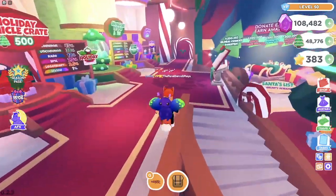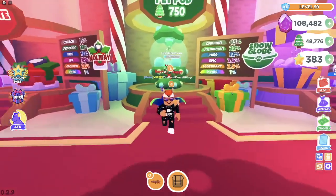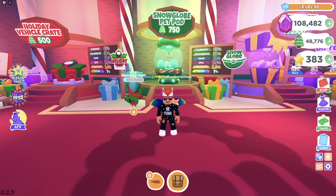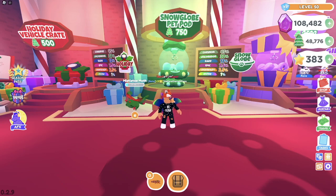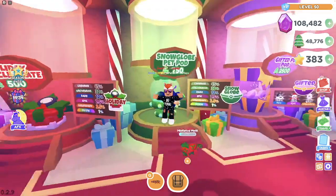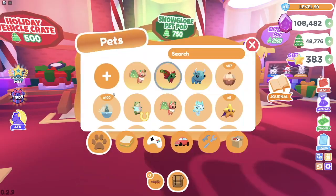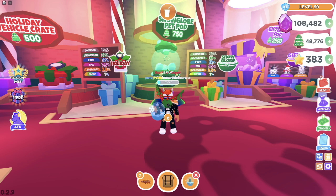In case you didn't know, the Snow Glow Pet Pods were here week one of the holiday update. They cost 750 cookies and there is one divine pet called the Tinsel Dragon. The legendaries — there are two — called Santa's Reindeer and the Starry Owl. We are looking to open 100 of them and try to unlock every pet from the Snow Glow Pet Pod. And then in the next video, we will be spending all the rest of the Christmas currency and all of my New Year's currency, so subscribe and share the video. I did buy everything in tomorrow's video, so if that's not out yet, just wait until tomorrow.